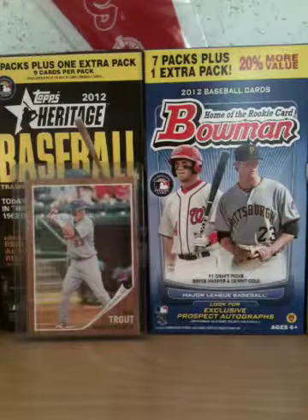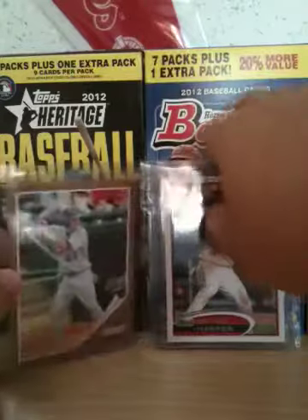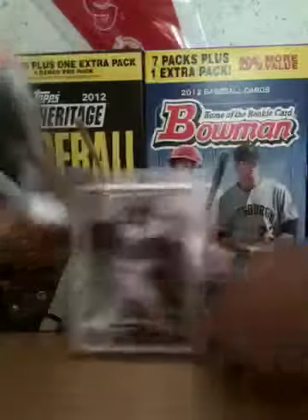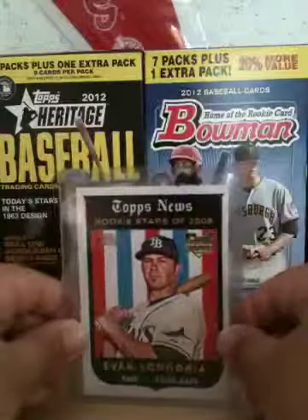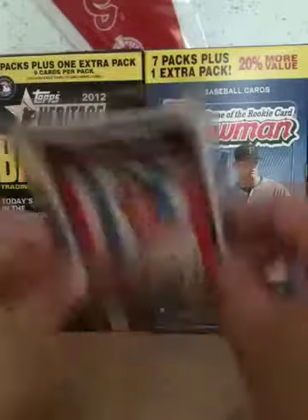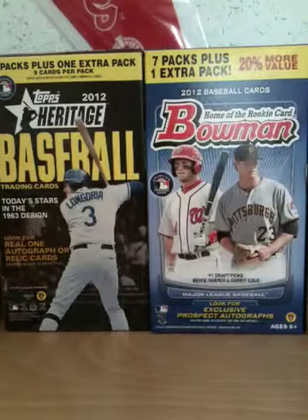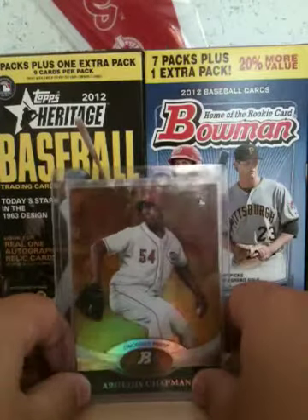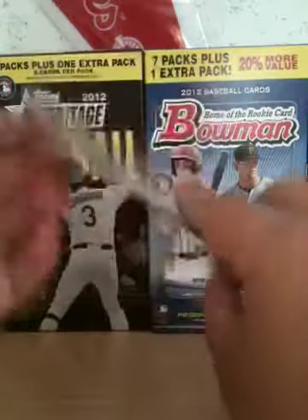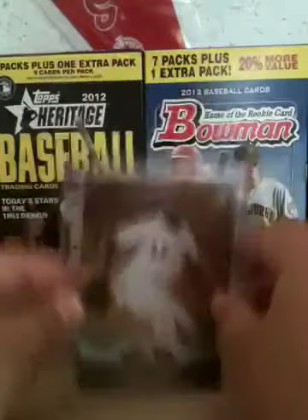I'll put some cards up here for you guys. And then we got an Evan Longoria rookie card from Topps Heritage. If there's stuff on the case it's just from the case, it's not on the card. And this one's an Aroldis Chapman gold rookie card, not numbered, from Bowman — that one's nice.